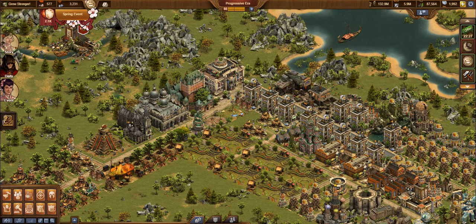That adds another 20% to your collections. Next, you want to make sure everything is motivated. Look at this high-rise here — it's motivated: 38,000 coins. The one next to it is not: 19,000. So it's a big difference.